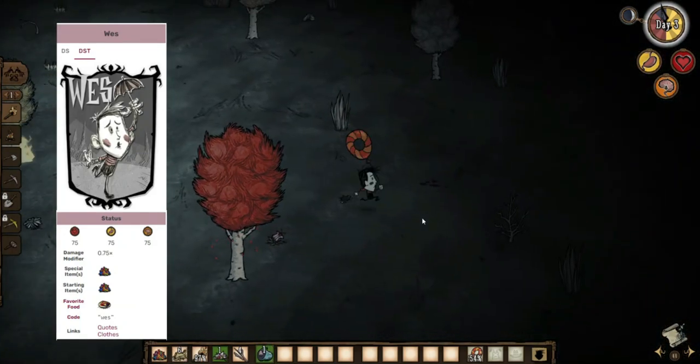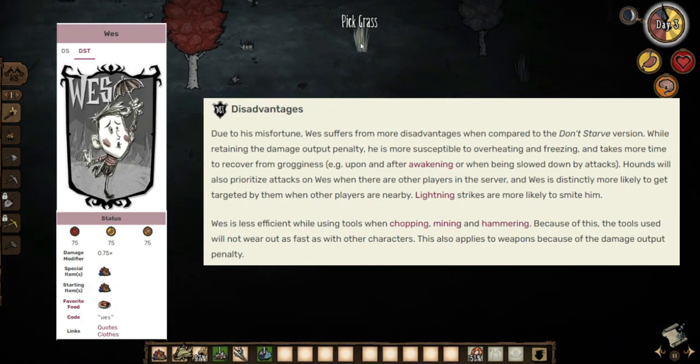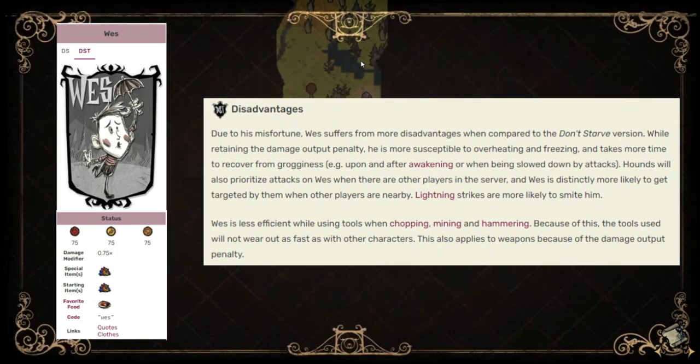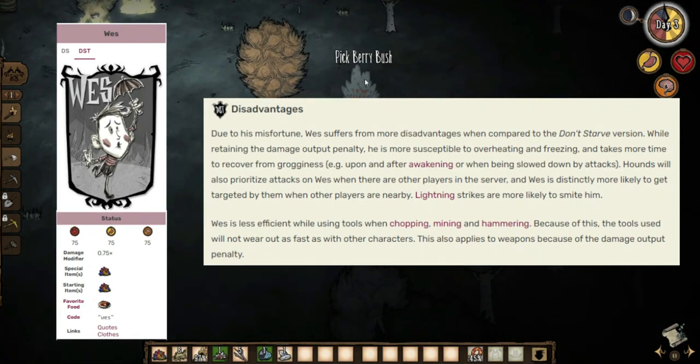Wes also has this unlucky mechanic where more hounds will spawn on him during hound waves and lightning will strike him more often. He also overheats and freezes faster than other characters, and he is penalized by the effects of sleep-inducing items more harshly.